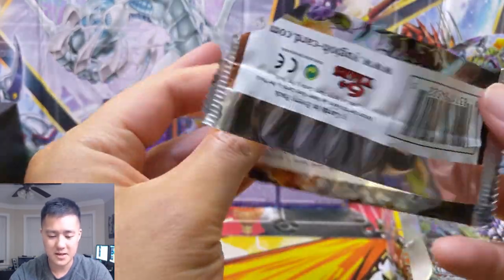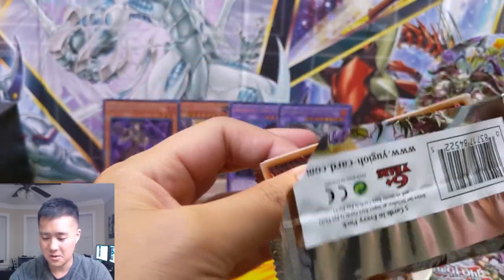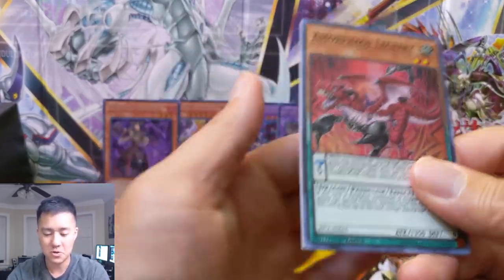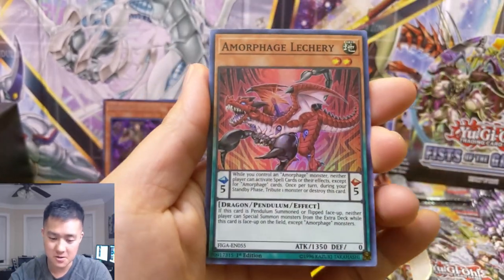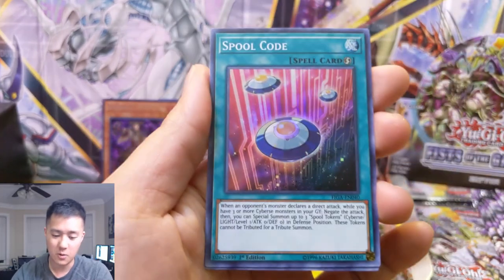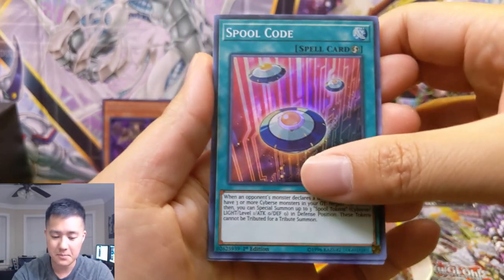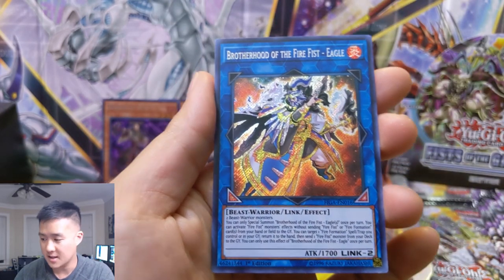There's so many different archetypes and there'll always be the best ones currently, but they'll distribute the love - maybe slowly, but eventually they'll say, hey, here's some more train support or other heartbeat support. And whether or not it brings them up to the top, at least there is an effort. We did get the Eagle!